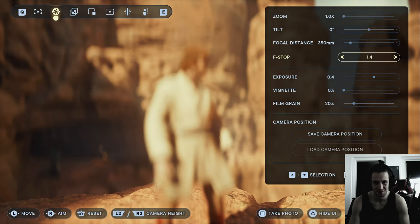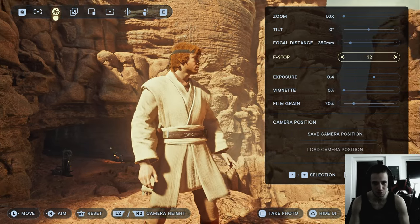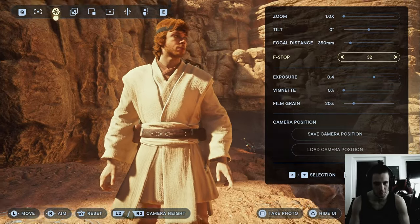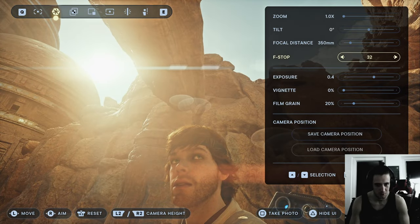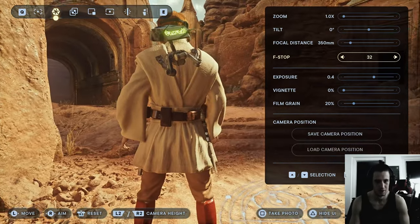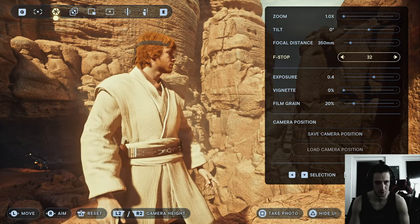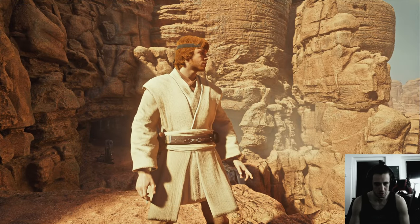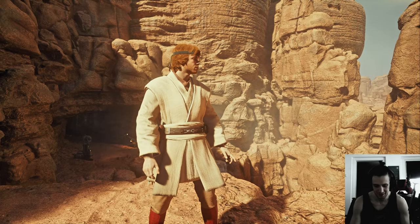I could not show you the F-stop because my face cam was right over it. There's an F-stop meter and if I set it too wide everything gets super blurry. I need to set that every time to get things sharp so I can see what's going on. I already got a thumbnail. I'll take a photo — hide the UI — and take photo now.